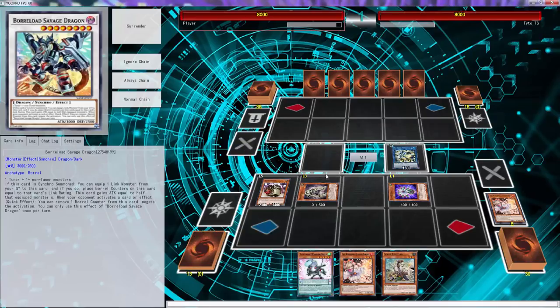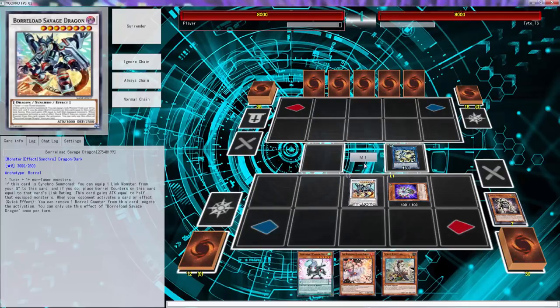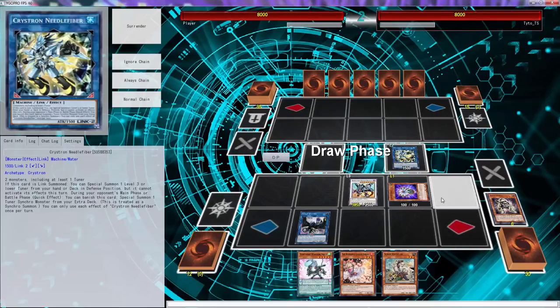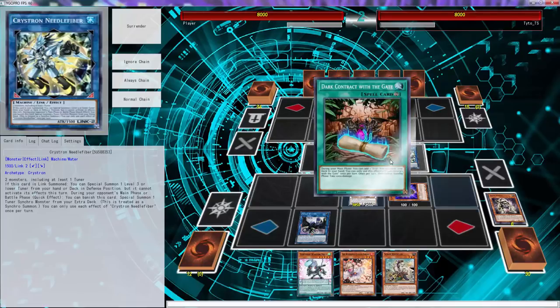We just go Borrelsword Dragon — Savage Dragon. Let's just go for our stuff. We probably should have kept the lesson in. We're gonna use Borrelsword Savage and then we're gonna get one negation. We'll see, folks. We'll see. Learning how to play this deck again — I haven't touched this deck in years. But we have two negations as of right now.